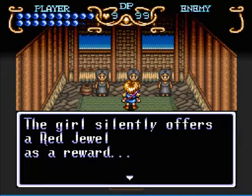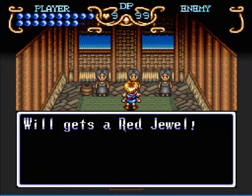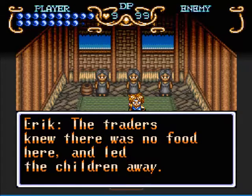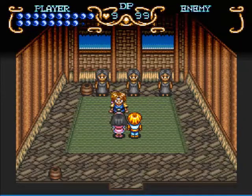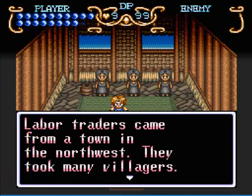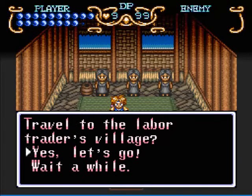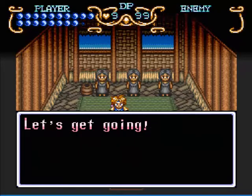Anyway, talk to the middle one and we get a red jewel as a reward. Let's talk to Kara. I think we kind of figured this much out already. Travel to the labor trader's village. Just make sure you pick up the red jewel and we're pretty much good to go.